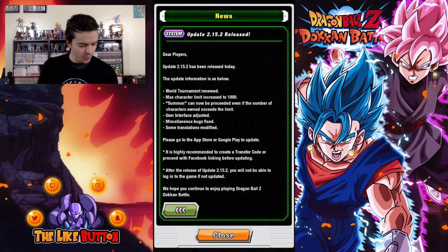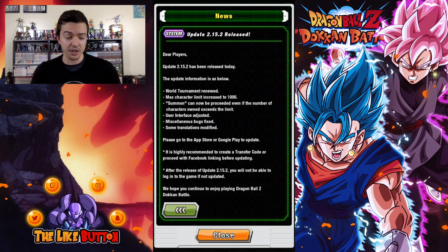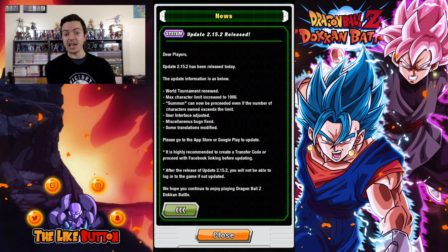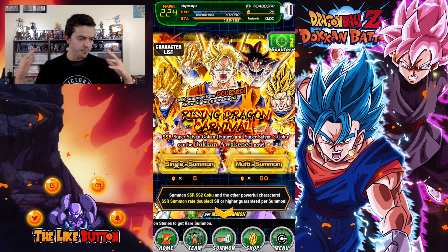The other one I'm most excited about is this: we can finally summon even if your inventory is full. That has been the most annoying thing about Global — very annoying about Dokkan in general. They fixed it on the Japanese version a while ago, but now it's a thing on Global as well. So that's super exciting. We're getting closer and closer to catching up. It's so cool to see Bandai has really stepped it up. They said they were going to do it and they're actually doing it.